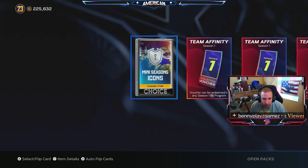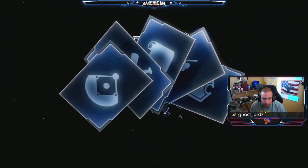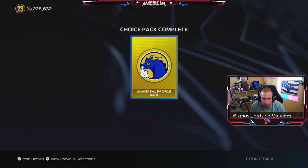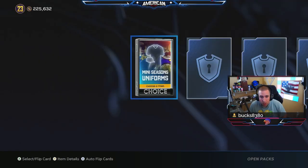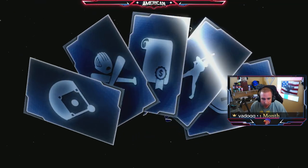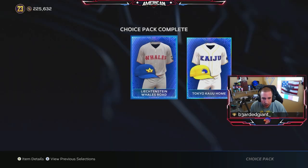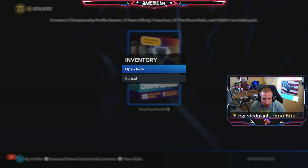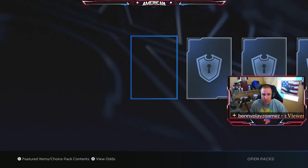We get this mini season icon choice pack — we'll just take whatever's new, we don't care. Same thing with the next one — make sure we select the new one, not a duplicate. We get two jerseys right there. Now we get to open up our mini championship pack — this is for winning the championship.